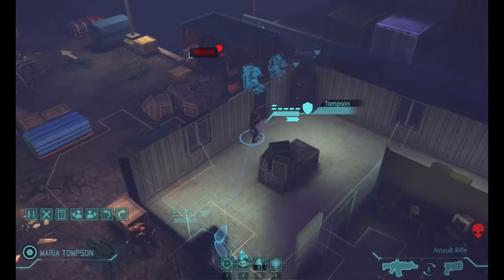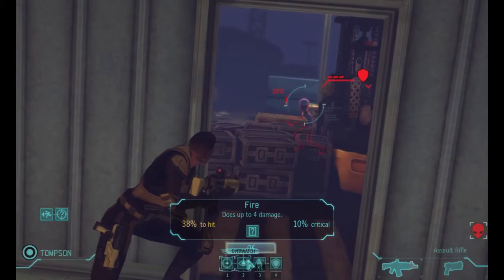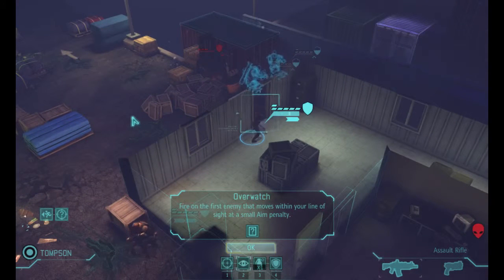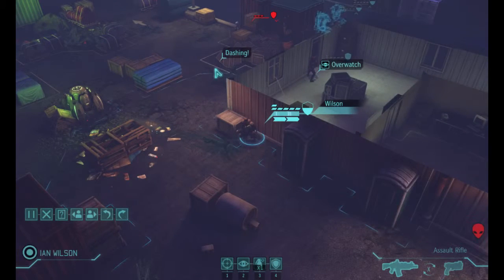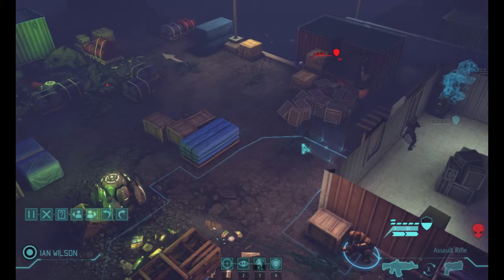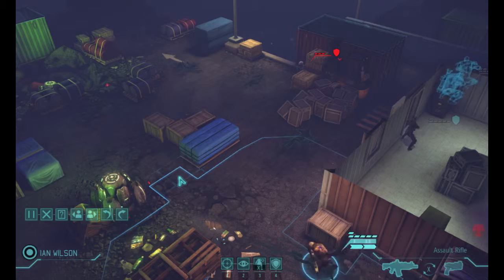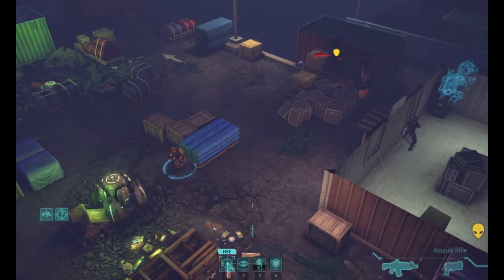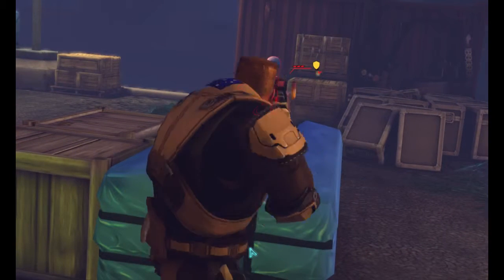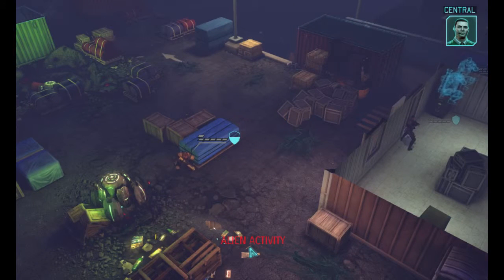Missed. Adjusting sights. Yeah, you should do that. That's not much better. Let's build an aim penalty. Dash him. If we go here, we flank him, don't we? We do. Great work out there, people.